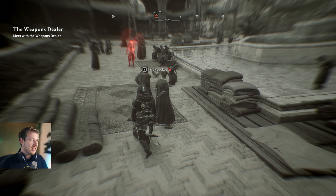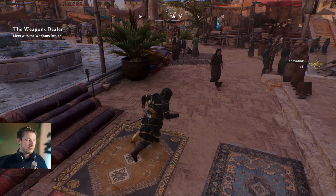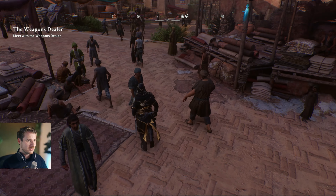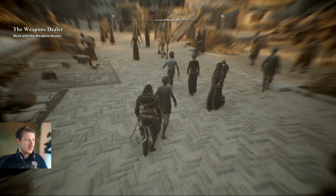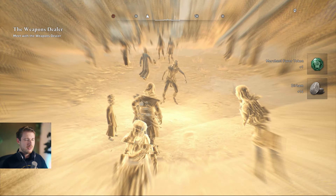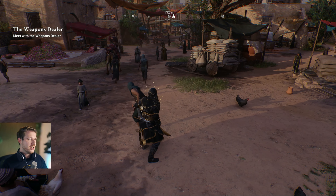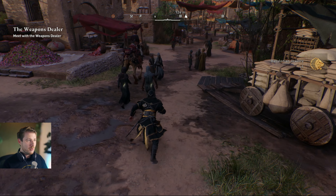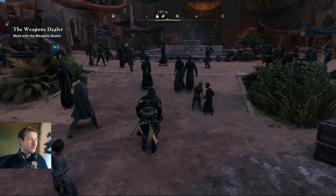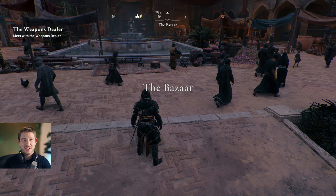Now, either use assassin scan mode to see who to pickpocket, or just walk around and press E — or the corresponding button on console. I recommend using assassin vision for an increased view. I'll now pickpocket for five minutes and show you the results — you won't need to watch me do it the whole time.